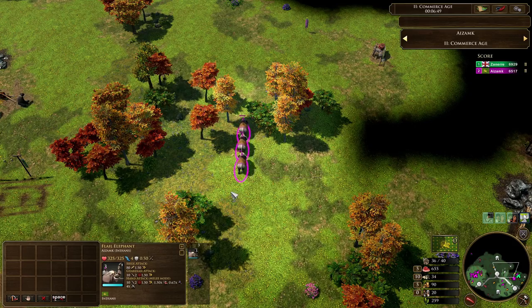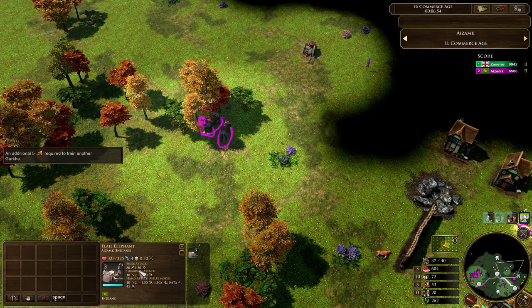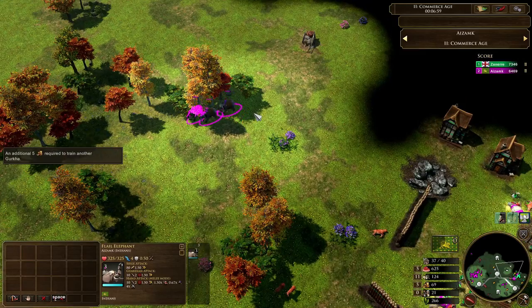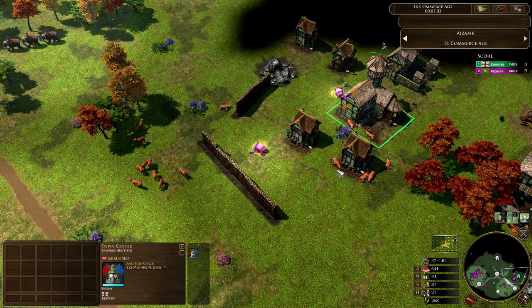We take a look at the stats for the flail elephant: 80 siege damage. He's got three of them, so that's 240. This is every 1.5 seconds, so these bad boys are dishing out 240 damage every one and a half seconds. That is absolutely ridiculous. I wouldn't be surprised if we just see them wipe out a town center in less than a minute. They are incredibly quick.